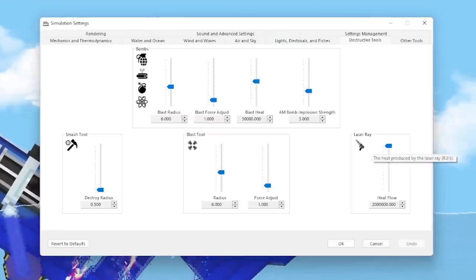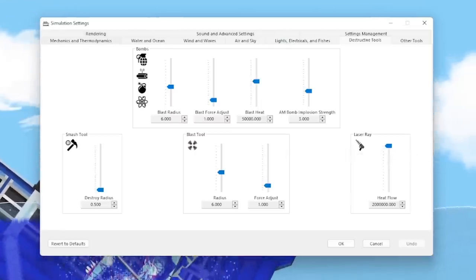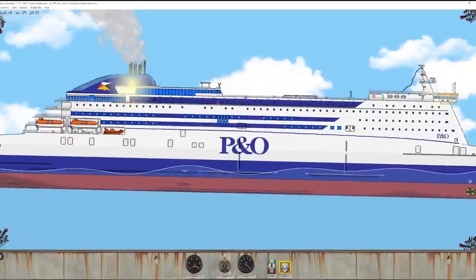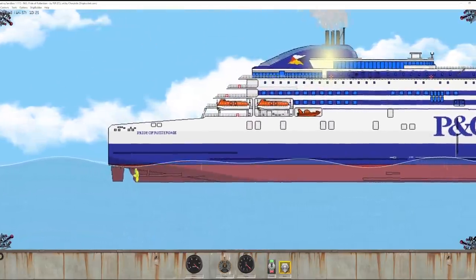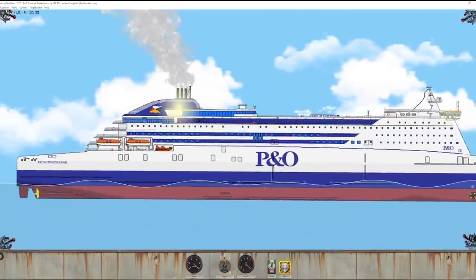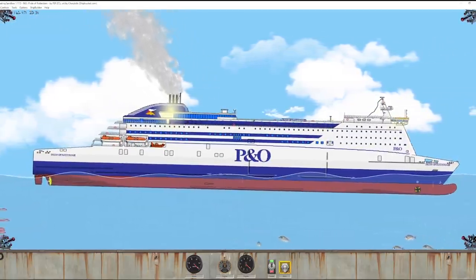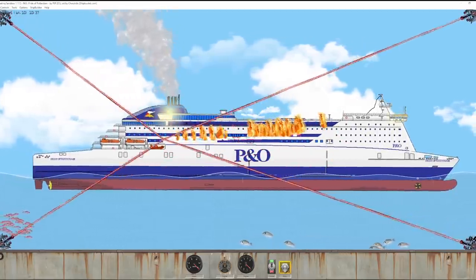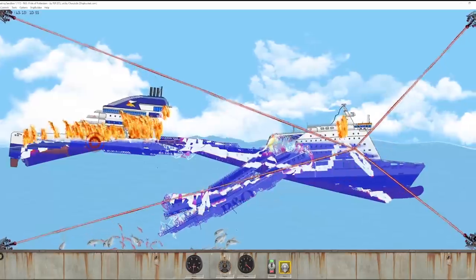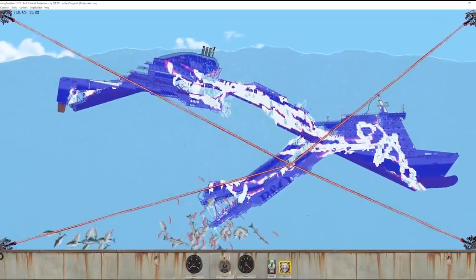The laser has the heat flow where it can be really high. I still don't feel like it's at its max form because you have ultra violent mode. Here we go - we have the Pride of Rotterdam, a very nice looking ship. Ultra violent mode is on now. If I go - oh, that's impressive! I like the music as it goes down.